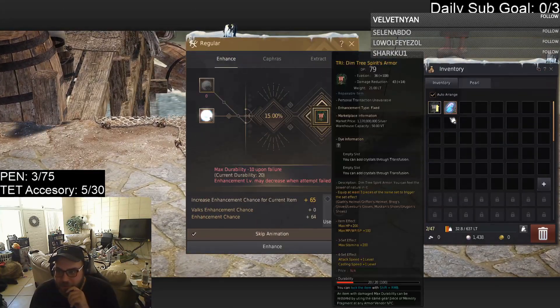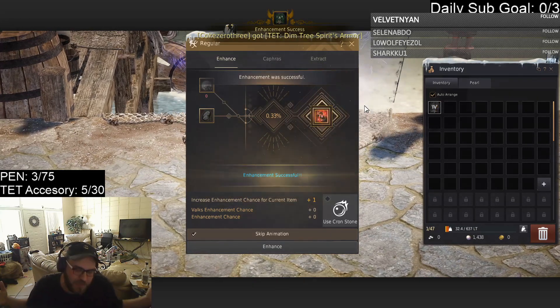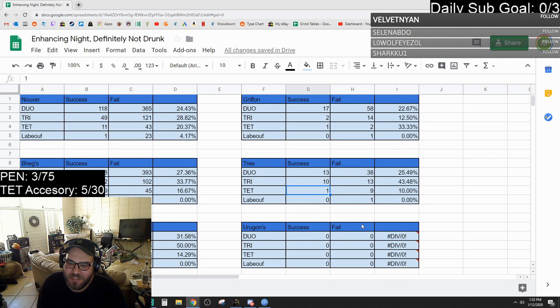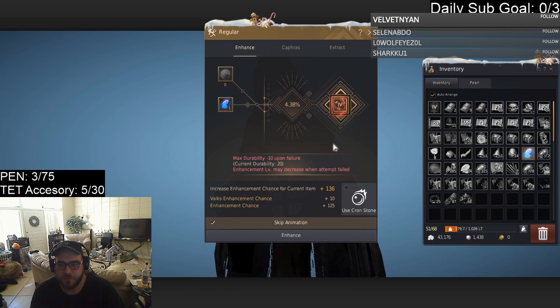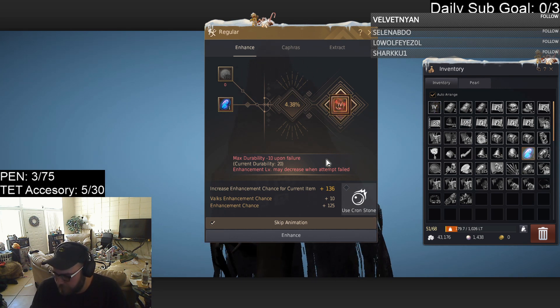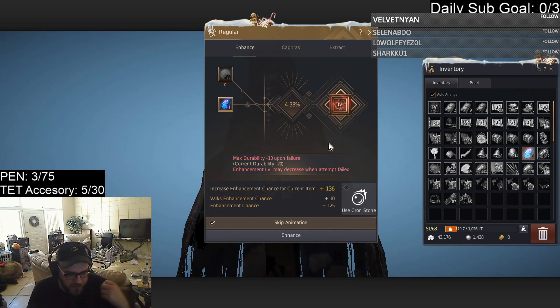I strongly recommend backup gear though. We're going back-to-back pen clicks today boys. Dim Tree was trying to even its percentage out — it had such a... I wasn't specifically avoiding it, but I wanted to space it out and now it's probably been two months since I did a drinking stream.